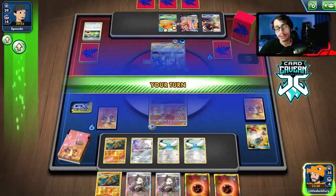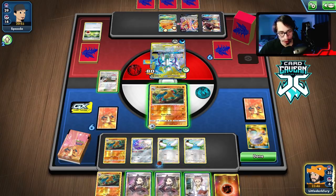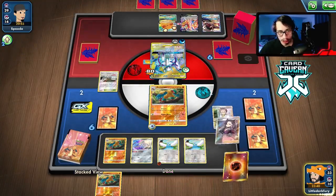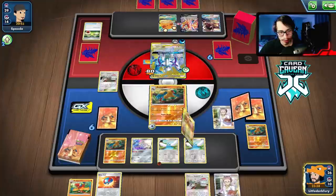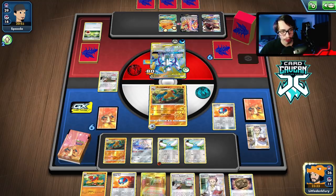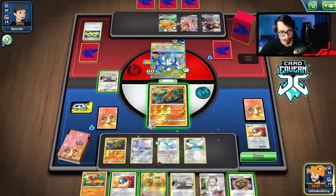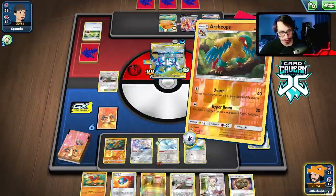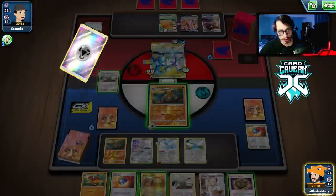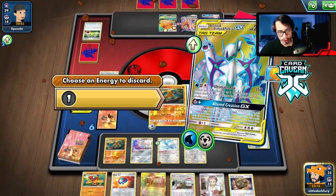We can still remove their Water and prevent them from attacking, which is still great. They can't do Ultimate Ray next turn anyway. We could even find a Hammer this turn. I'm going to put energy on this and Research again — they didn't play a supporter last turn so there's no need to give them a new hand. Still can't find Crushing Hammer. We do get Altaria though.